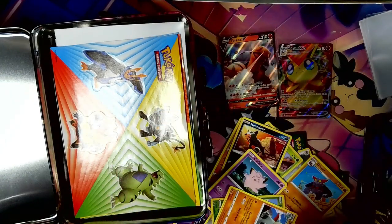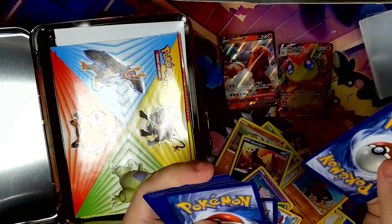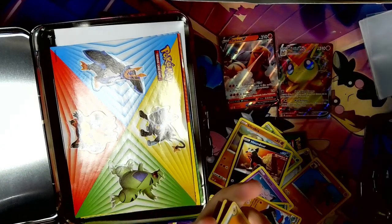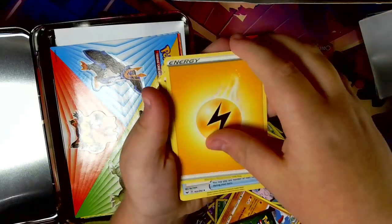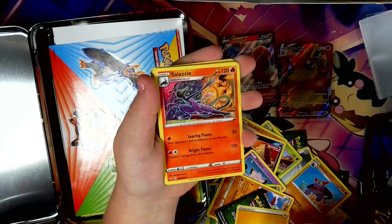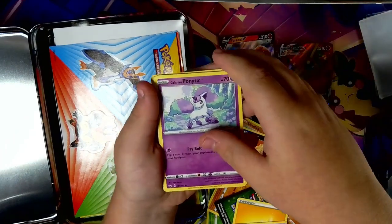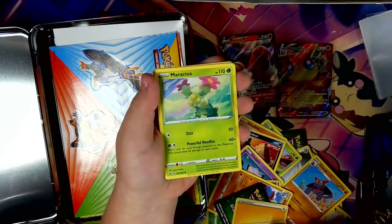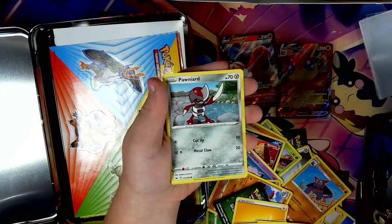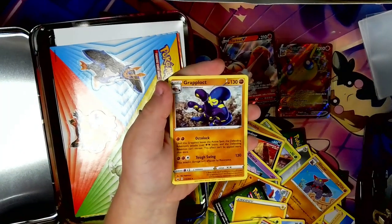Sword and Shield base set — let's see what we can get, hopefully something good. Electric energy. Evolution License — since when did you need a license to evolve? Salazzle, Bisharp, Galarian Ponyta, Sobble, Sobble, Maractus, Mudsbray, Pinsir, Cinccino, and a Grapploct.